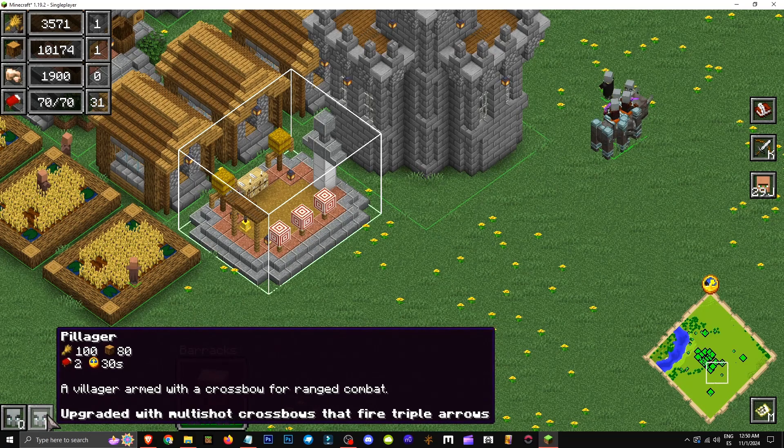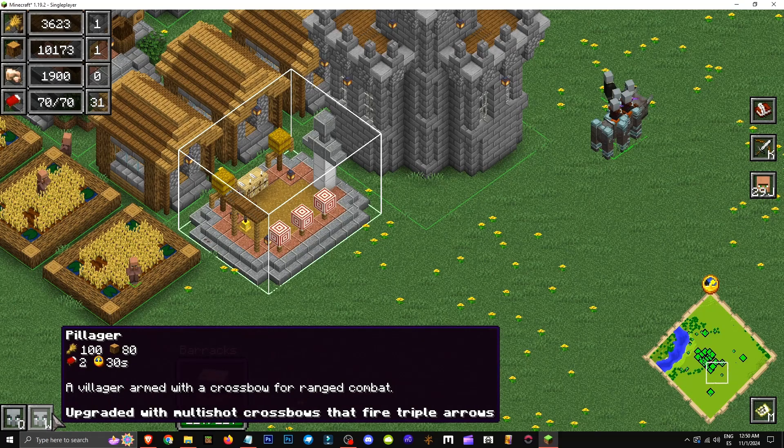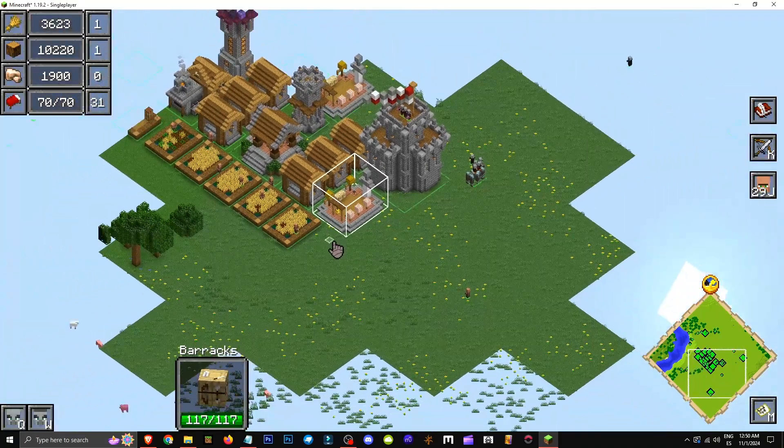On the other hand, we have the pillager armed with a crossbow for ranged attack. As we can see, the costs are 100 wheat, 80 wood, and two population spaces for the vindicator, and 150 wheat and two population spaces for the pillager. That's what the barrack does.